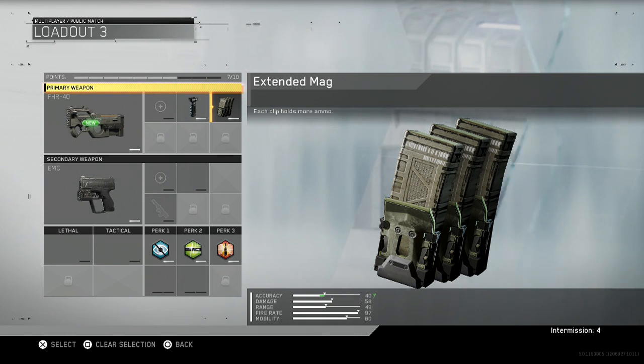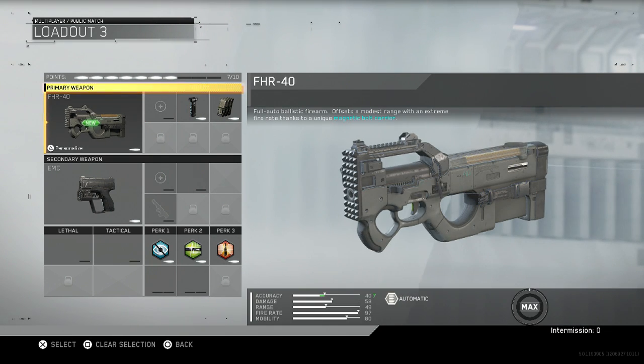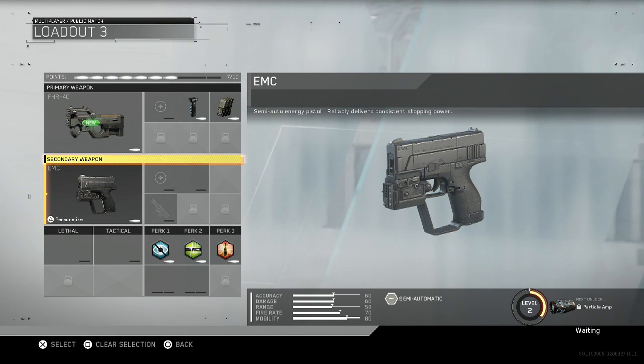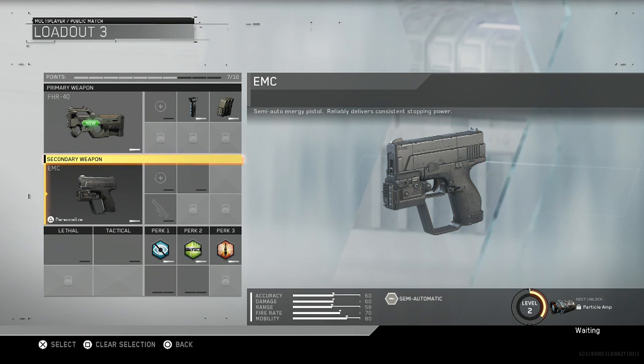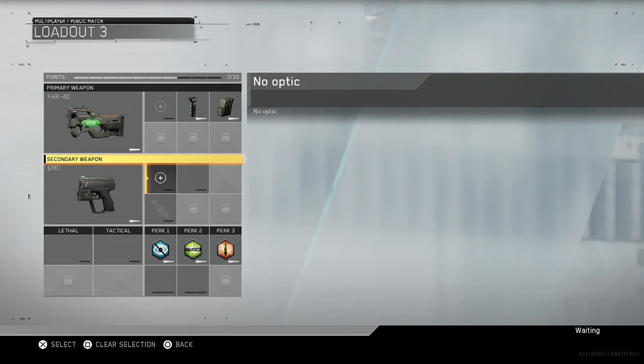I hope you guys enjoyed this video and hopefully this class setup helped you out. This is the best class setup that I found myself using, and I've been doing very well — I've been having at least a 2 KD with this gun. For the secondary weapon, the pistol — the EMC — it's not mandatory, but you're gonna run out of bullets, and if you want to continue a streak, I'd say go ahead and use it.